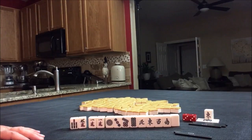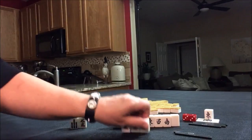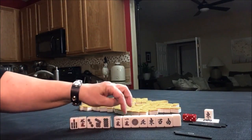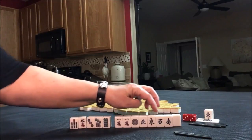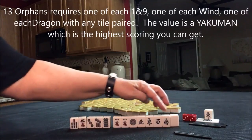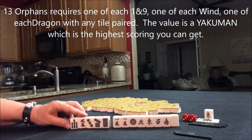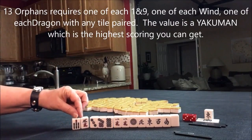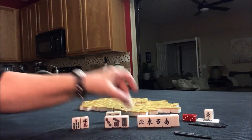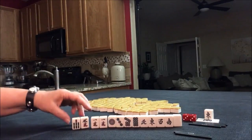I was just thinking — there's that really special hand called thirteen orphans. We have one, two, three, four, five, six, seven, eight — we have all the winds. If we get the red, the white, the nines, and a one bam, that's a lot of ifs though. Regardless, I would discard these first and see how the drawing goes. But I think because we have the most in dots, that's the suit I would focus on.